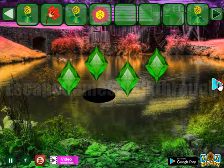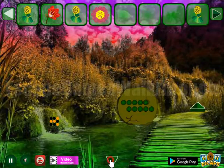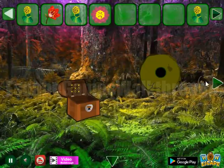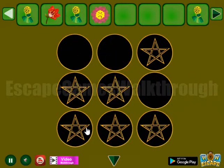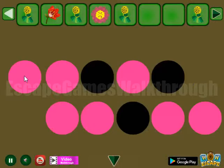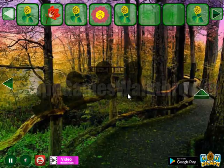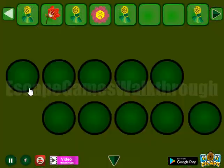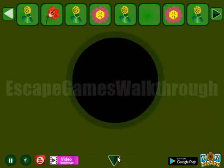A doll going backward. Next hint — we can see a pattern of black and orange circles. Let's repeat it here and get one more doll. Then another pattern of pink and black dots — repeat it here and get one more flower.